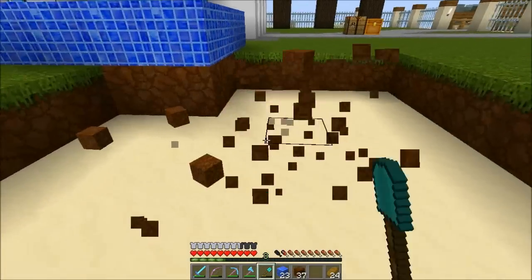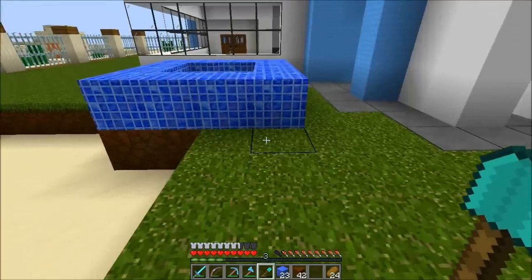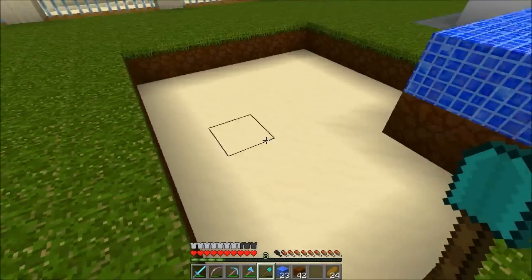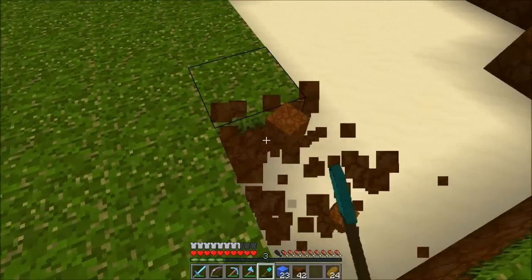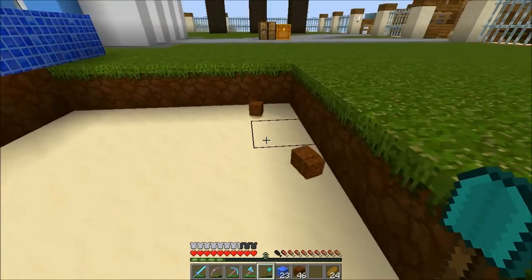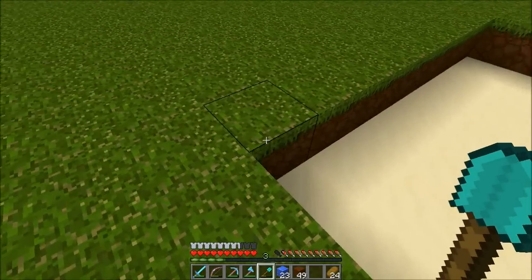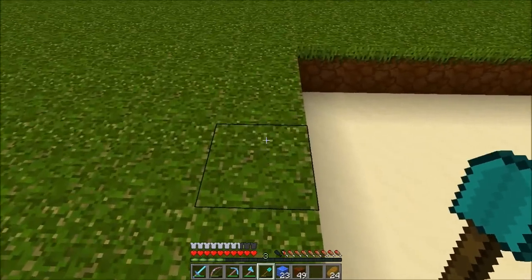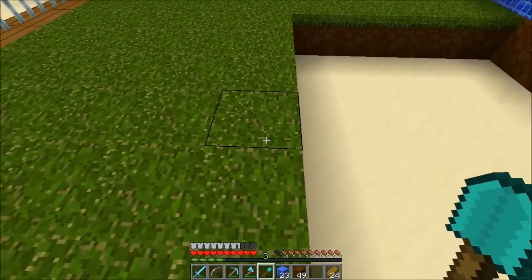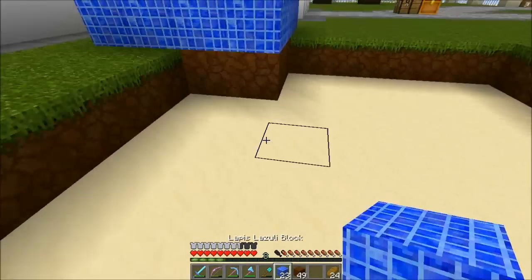I don't want it to be too small but I don't want it to be too big either. I think we need to go one more block from that line so it'll be nice and even. The pool will be seven by seven — one, two, three, four, five, six, seven — perfect. Let's go with this.